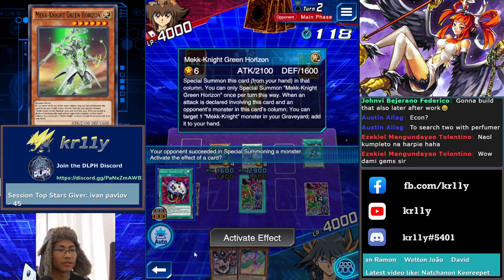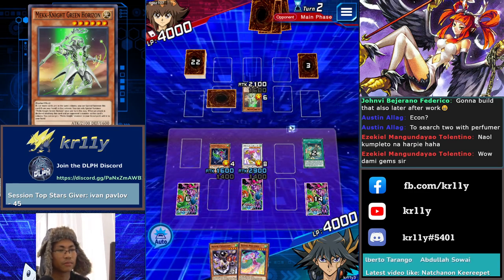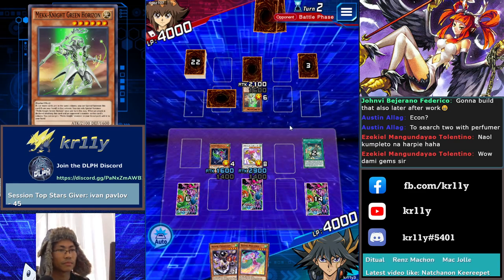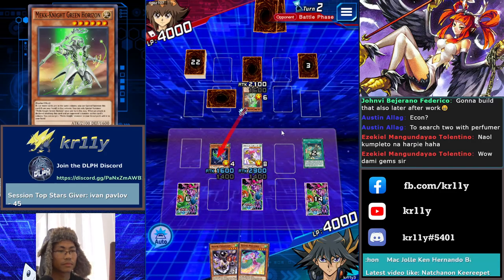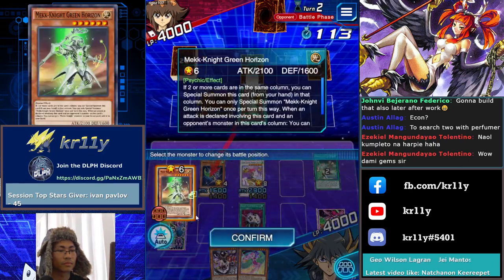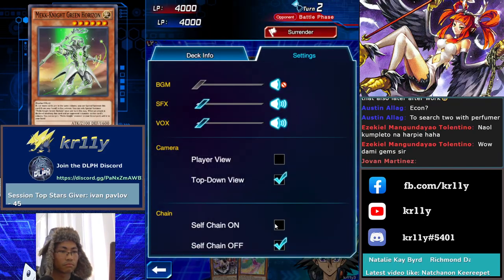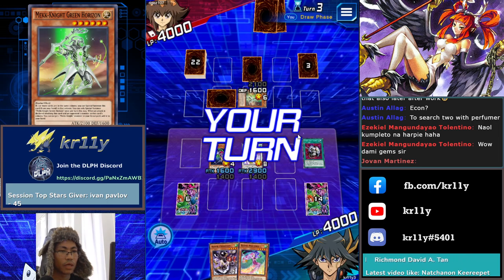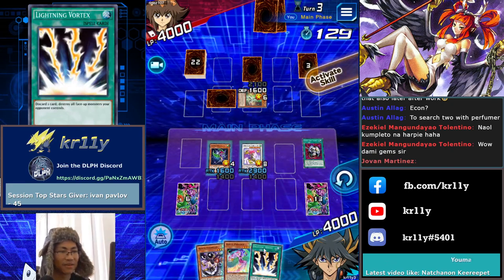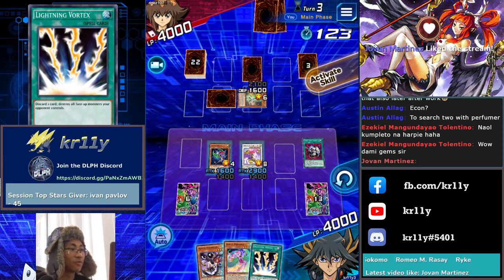Mech Knight — okay. So if I activate Econ I can return that monster back to the hand. Oh wait — it's not self-chain, I didn't turn on the self-chain. This one destroys face-up. Oh my god, that's bad. Jovan, thank you man — what's good bro. Kenya Vasquez, welcome to the stream man.